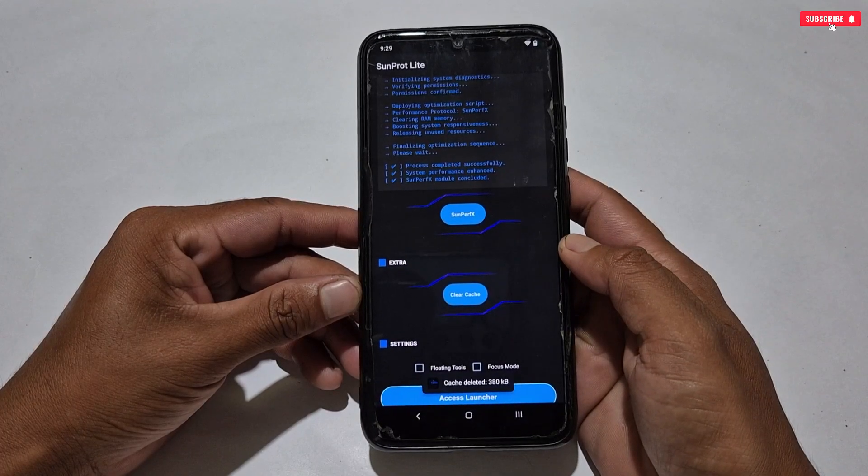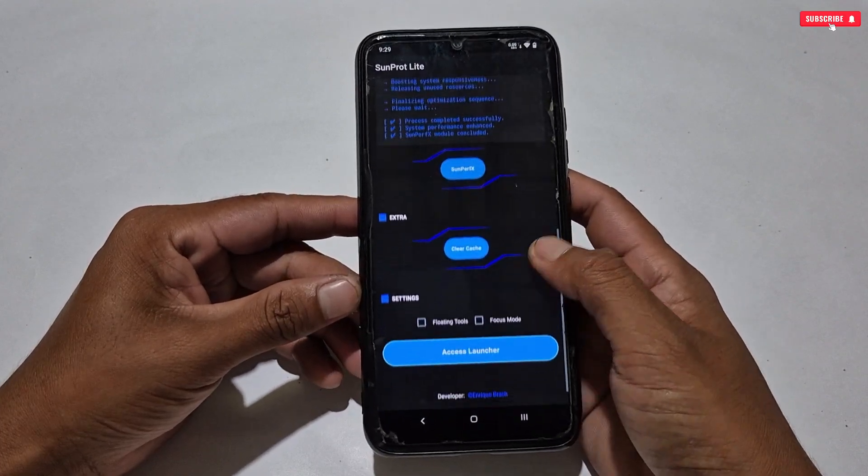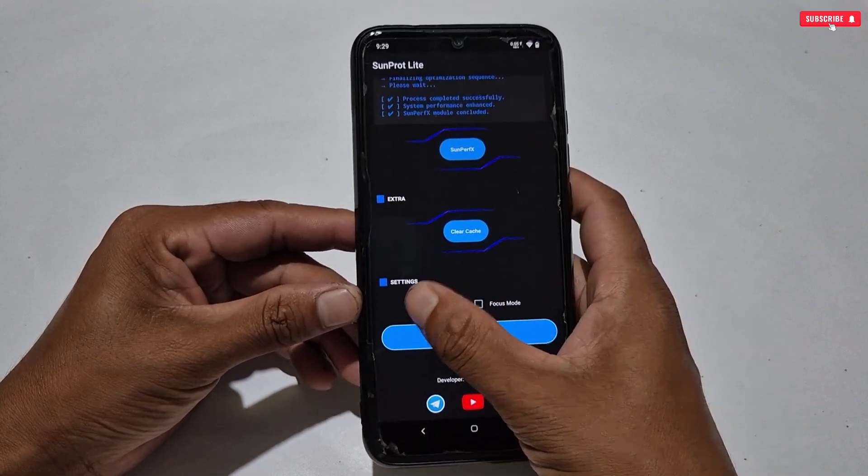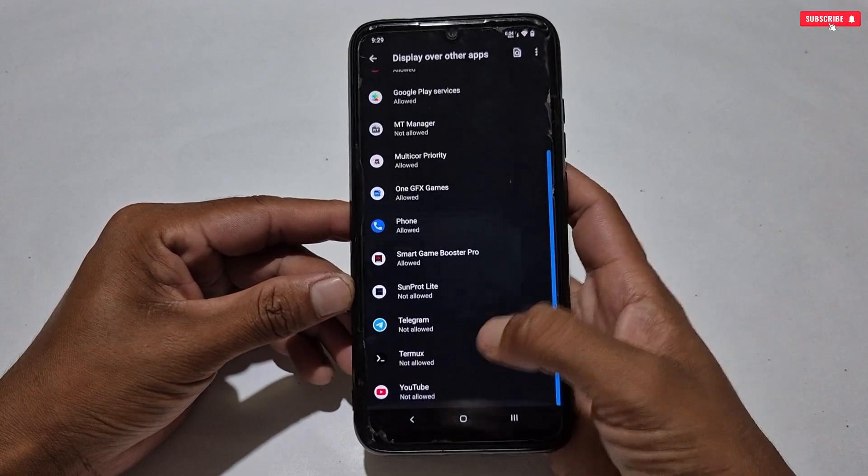Now scroll down and tap to clear the app cache. This will also help gain a small amount of performance. Our last tweak is the floating window — simply tap the floating window option. It will ask you to allow permission, so allow it.